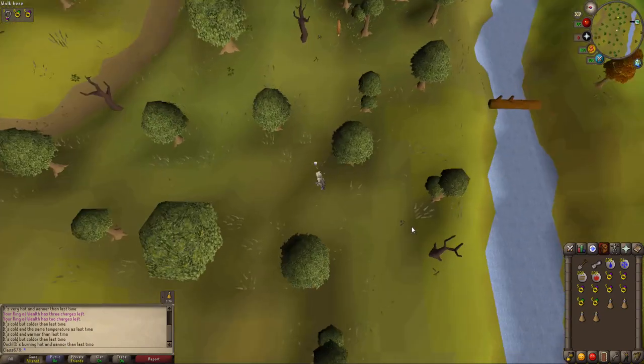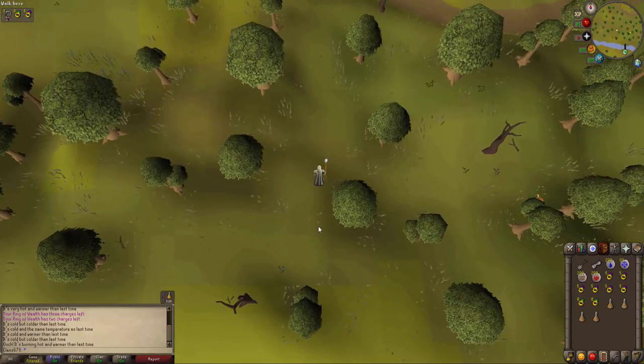You just want to stand right directly north-west of this tree and just dig. You'll get some items from that and that's the first one done.